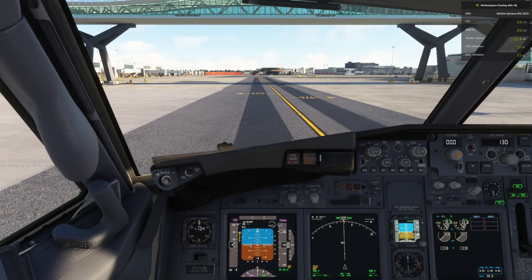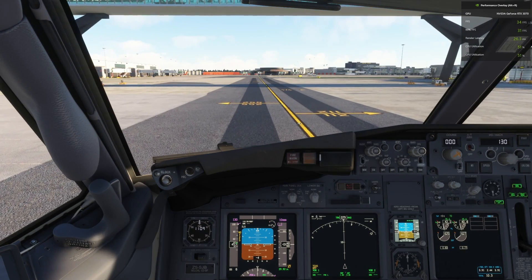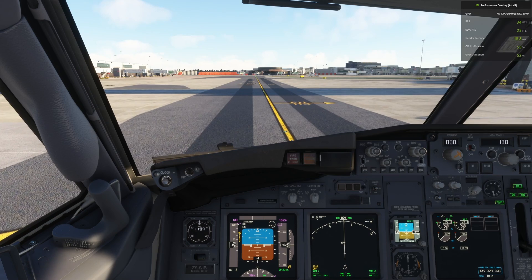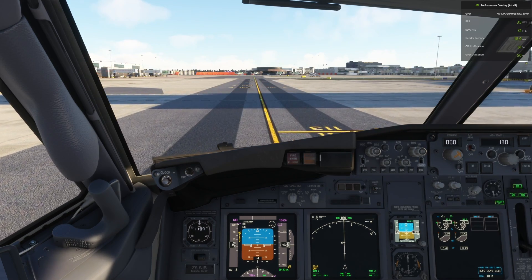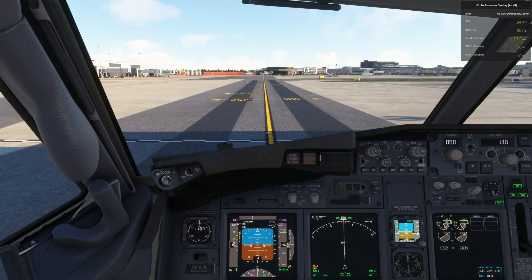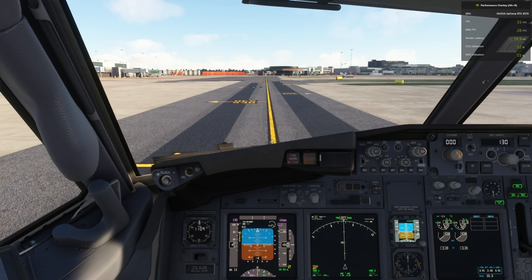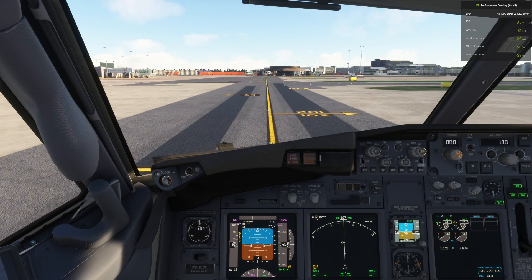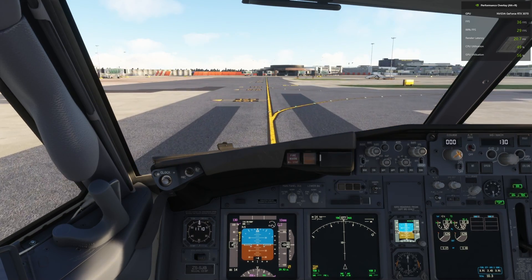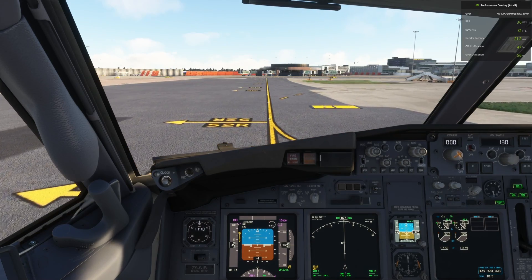We are here at Gatwick — this is the flightsim.to version of Gatwick, quite a demanding airport known for its ability to bring aircraft to their knees — and we are in the PMDG 737-800. On both counts we're asking quite a lot of the sim. Both the airport and the aircraft are quite FPS heavy hitters. I haven't got any FSLTL running, all the gates are empty, so if we were on VATSIM it could be a damn sight worse. As you can see we're hovering around the mid 30s — 30 to 35 fps — and this is without any DLSS frame generation mod enabled, just the standard out-of-the-box settings.